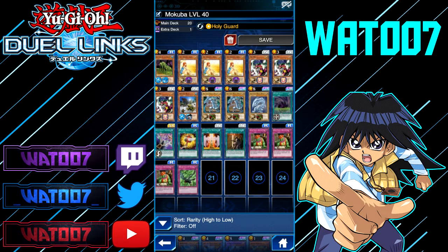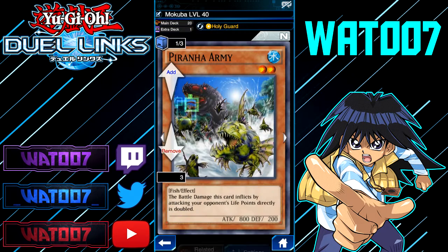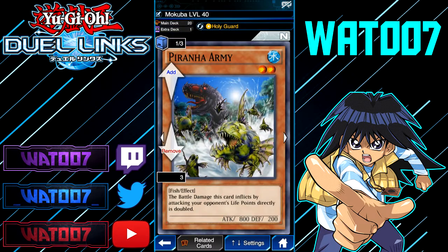Now let's go to the cards and how to use the combo to get over 10,000 damage for a bunch of points. You want to have Piranha Army on the field, a strong fusion monster on the field, and Gift of the Mardar and Secret Pass to the Treasures in your hand. While Piranha Army is on the field alongside a strong fusion monster, you're going to use Secret Pass to the Treasures to allow your Piranha Army to attack your opponent directly.